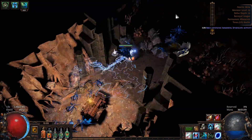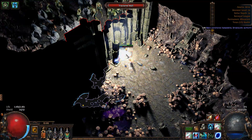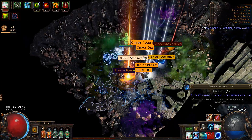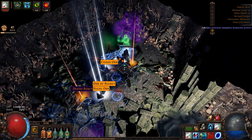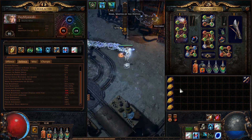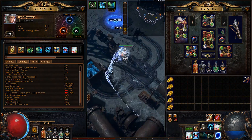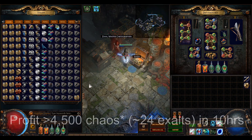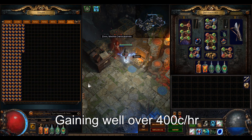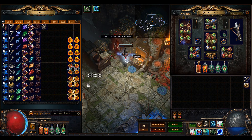Hey guys, Day here. I farmed nothing but low-level delves for 10 hours straight as efficiently as I could and tracked my profits. In this video, I'll talk about my loot, the general concepts of low-level delve farming, and how you can maximize currency gain if you want to give this a try yourself. Timestamps for different segments are in the description. I used 5 Gilded Sulphite Scarabs to farm up Sulphite, put over 500% movement speed on my character, and then started my 10-hour run. In those 10 hours, I profited over 4,500 chaos when you minus the cost of the scarabs, earning well over 400 chaos per hour, making this one of the best solo currency farming strategies in the game.